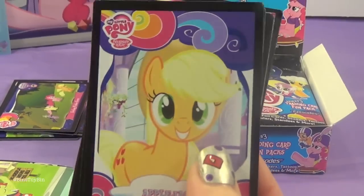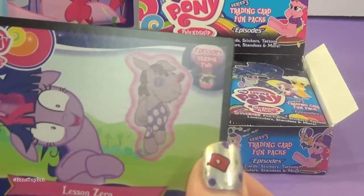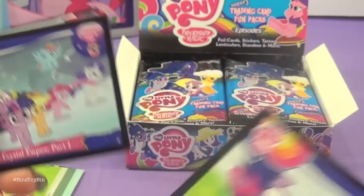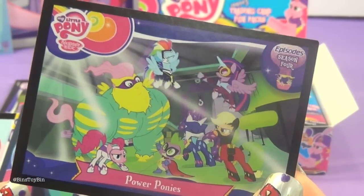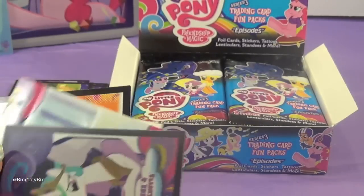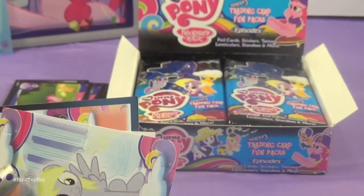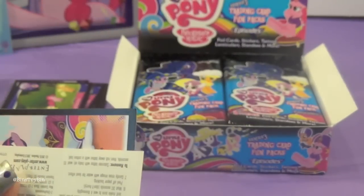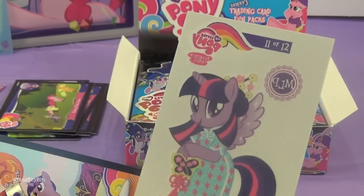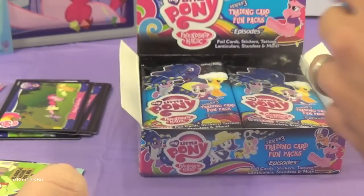My third pack. I have Applejack. Lesson Zero from Season 2. Crystal Empire Part 1 from Season 2. Power Ponies from Season 4 — my favorite episode ever! My foil card is Princess Luna and Princess Celestia. And I got the Standee of Derpy — we got that out of the tin too, so you'll be able to pop that one out. Twilight Tattoo and Winter Wrap Up Song Card — my favorite song too.